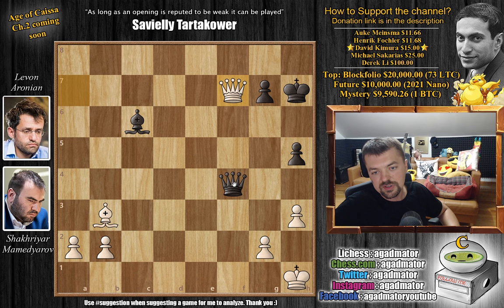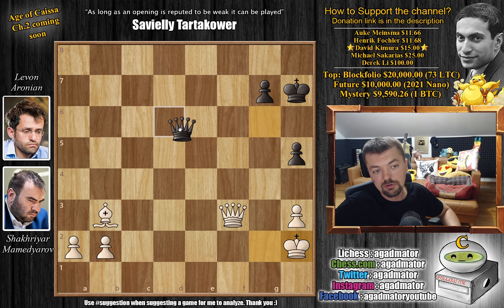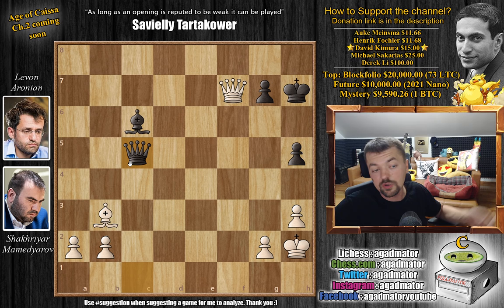Queen to c1 with check — and here you have to calculate bishop captures on g2, not just for fun but because it actually might work. But it doesn't, because it will be too easy for white to avoid all the checks. For example, queen e4 check, you will block with the queen, queen g6 check, you go back, king h2, and after queen to d6 check you play king to h1. Now there are no more checks — this entire diagonal is covered by the white queen — and you're just up a piece and up a pawn.